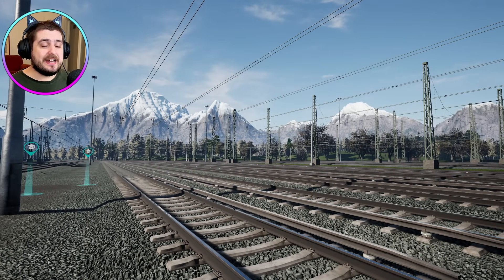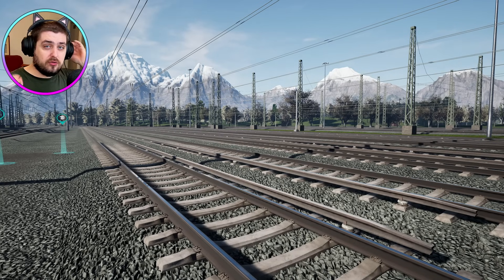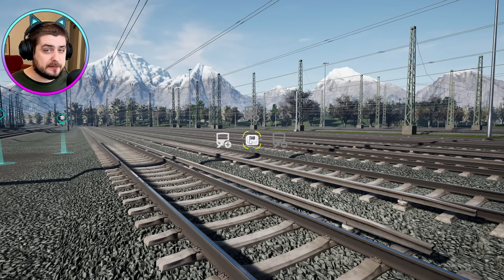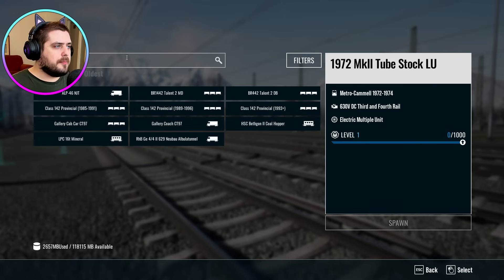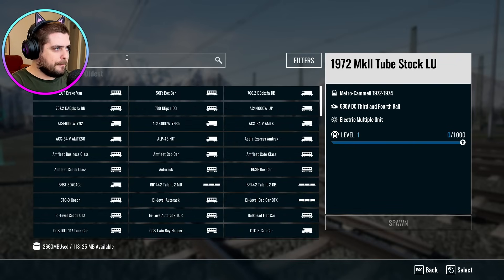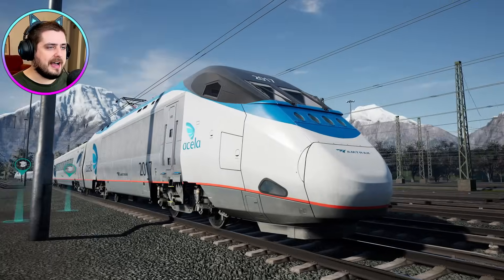Let's spawn some high-speed electric trains. Some of you have been asking how to spawn a train — if you're on PC like me, you press Tab and then a menu should pop up. I don't know how to do it on Xbox or PlayStation, I only know PC. If we click 'Spawn a new train', the first electric high-speed train I think we should go with is something big, fast, and probably American — so maybe the Acela. Yes, there we go.